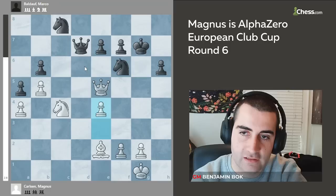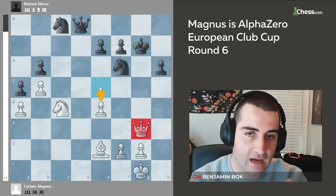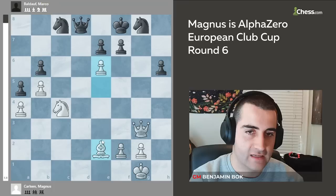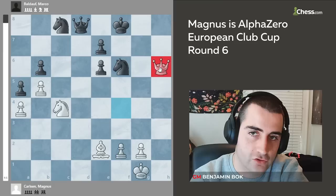He wants to eventually go queen g3 or queen g5 and start creating threats toward the black king. Black played h6, e4 by Magnus, queen d8, and now he gave a check — the timing is always so precise by Magnus. He gives this check because he's ready to go e5 on the next move. King f8, e5, knight g8 by black, and e6 — Magnus rips open black's kingside. Look at how white's pieces are placed, making sure the queen has no entry squares.